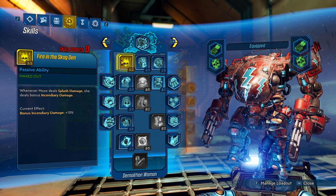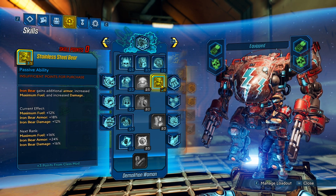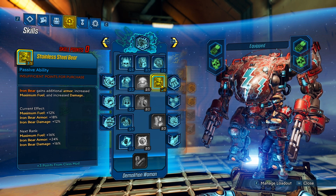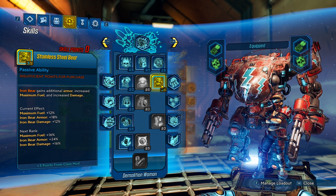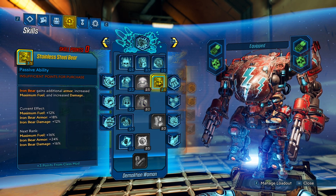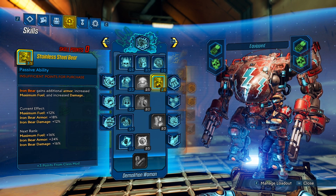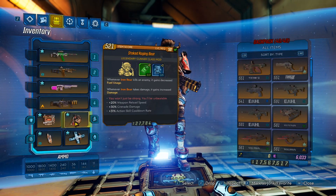Maxed this one out for the bonus incendiary damage. Maxed this one out for the ammo and grenade again. On this one I placed 0 points because I heard the Iron Bear damage from this skill does not apply - I tested it and it really does not apply. Until this is fixed, the only thing we get from it is armor and fuel. If you want armor and fuel go ahead and move some points there, but the Iron Bear damage is not working, which is probably why Blastmaster is currently better than Raging Bear.